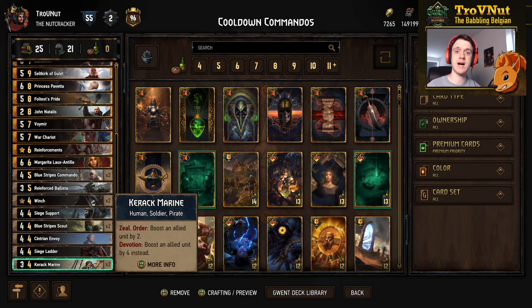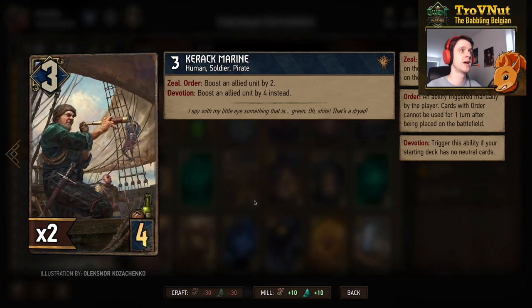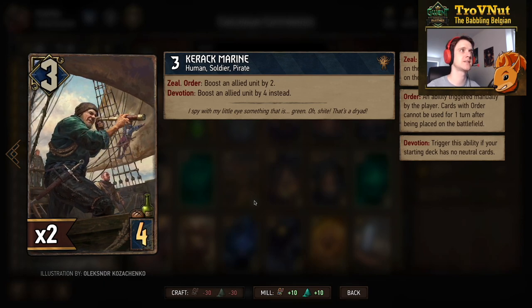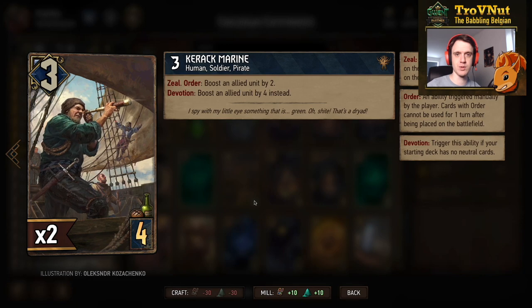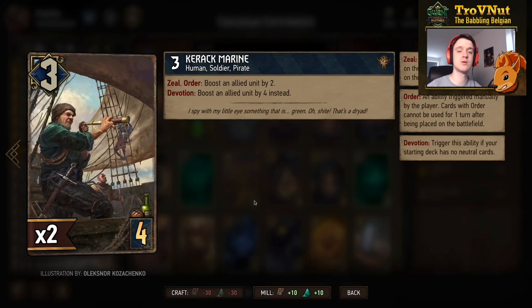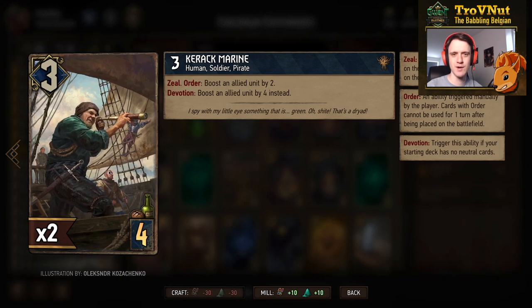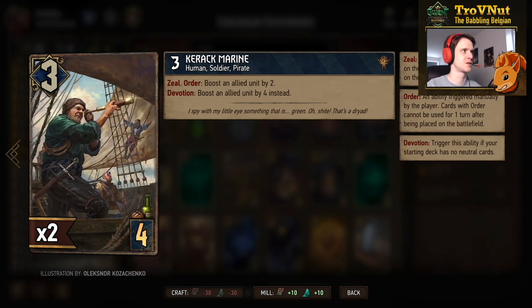You know me, I'm a fan of devotion, so when I can I'm going to aim for that. We start off with two Crakmarines: three power and boost a unit by four if you have devotion — which is the case — on order with zeal as well. A very easy seven points for four provisions, and also giving you a very good target for Shani.